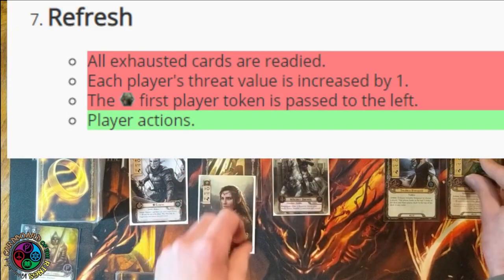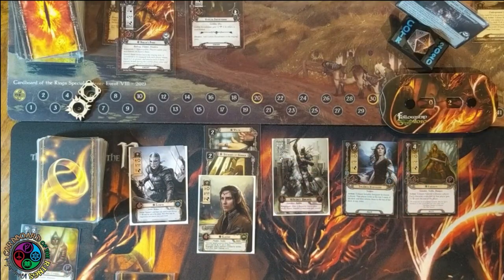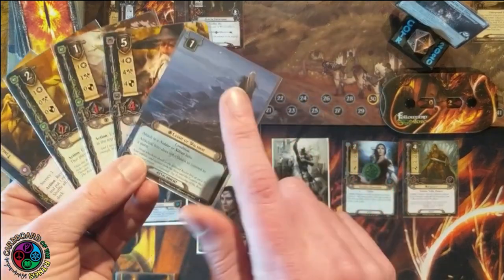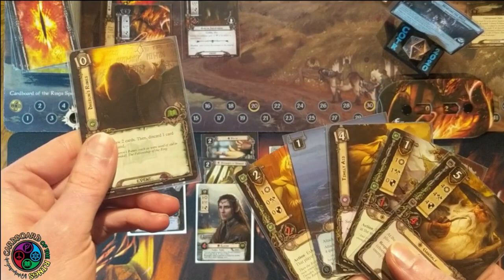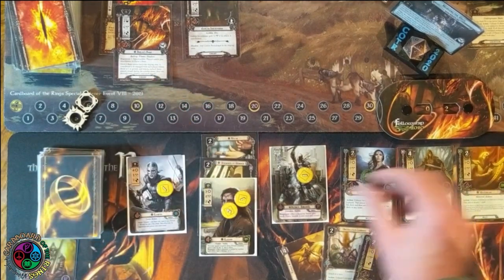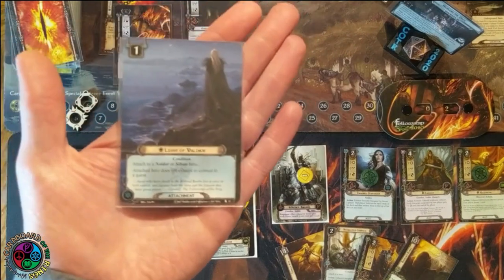We should talk about Regenerate — it heals an enemy by the specified amount after you pass the first player token, before you can take actions in the refresh phase. He has Regenerate 3 plus 3 defense, so he's pretty beefy. Before I draw cards I'm going to look with Stargazer — Light of Valinor is a card I definitely want. Gleowine draws me a card and it's Light of Valinor, of course. Light of Valinor attaches to a Noldor or Silvan hero, and the attached hero does not exhaust to quest.